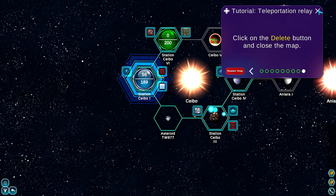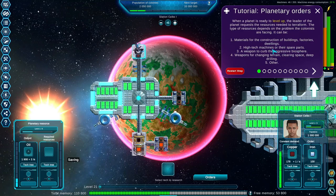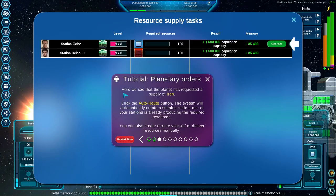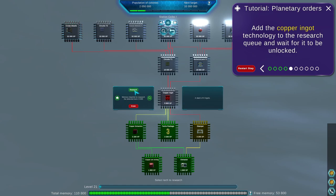When a planet is ready to level up, the leader of the planet requests the resources needed to terraform. The type of resources depend on the problem the colonists are facing. We're going to supply them with resources — click the orders button. The planet has requested a supply of iron. Click the auto route button — the system will automatically create a sustainable route if one of your stations is already producing the required resource. By delivering 100 iron we are going to increase our population by 1.5 million. Another planet needs copper ingots — the technology has not been researched. Close the window, go to tech tree, copper ingots research.